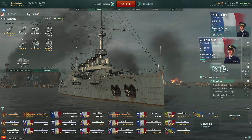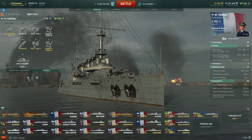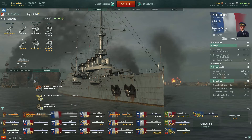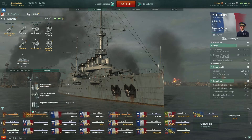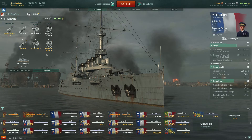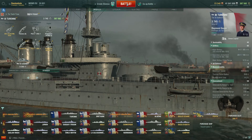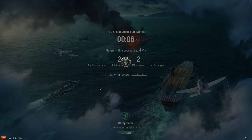The captain has three points with preventive maintenance and adrenaline rush. On the boat itself we have no modules because it's tier 3 - why would you want to spend money on a tier 3 boat? If you were to, I'd put a damage control mod 1 and auxiliary armament mod 1 to protect your secondaries more than your laughable anti-air. We've got some economy flags on there because we're grinding up for the Corbeau, which is the tier 4. Let's hit the go button and go into a co-op to see how we get on in the Turenne.